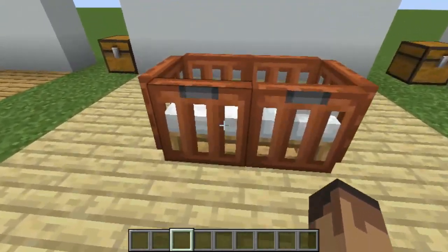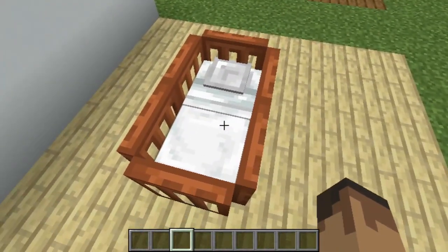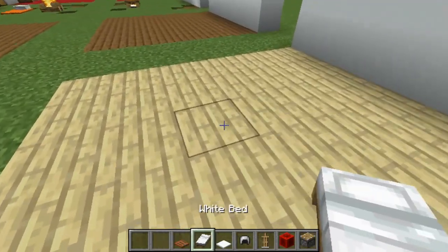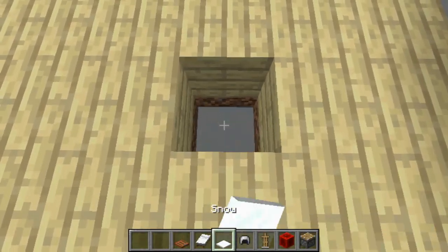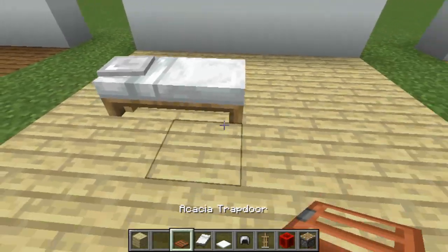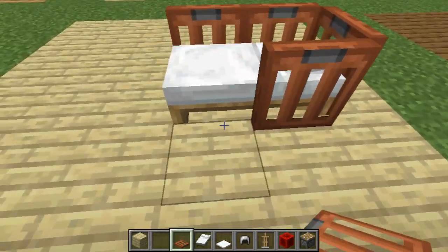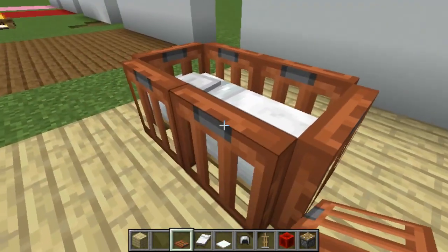Now say you're having a baby — this is a nice little crib. It's the exact same thing as that bed there, except it's got this little framework around it. So this is just as easy to make. And then simply frame it with these acacia trapdoors, and you got a nice little crib right there. Easy as that.